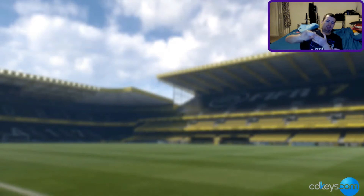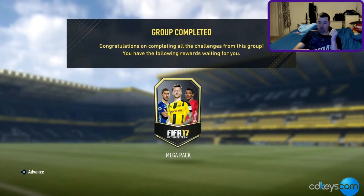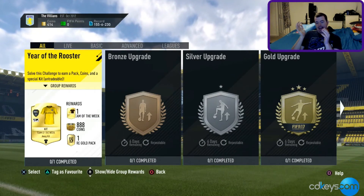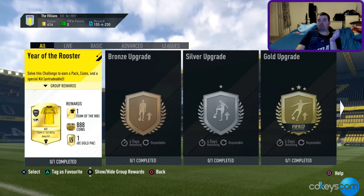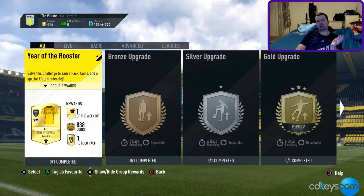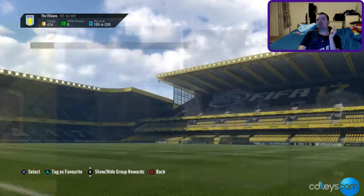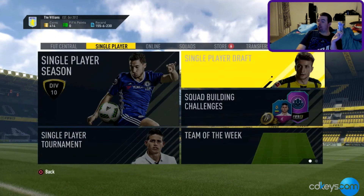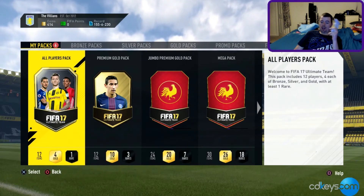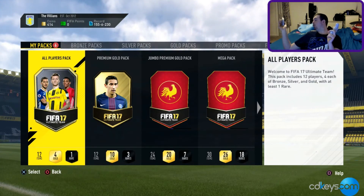And last but not least, when you've done all of those you get your Mega Pack — a nice 35k pack. So overall if you wanted to buy all these players outright you're looking at about 28k, and your rewards are worth around 87,500 coins worth of packs. I'll also be doing the Era of Rooster video and popping that up a little bit later. There's also an additional 125k pack that's been given out as well, so I've actually got six packs to open.